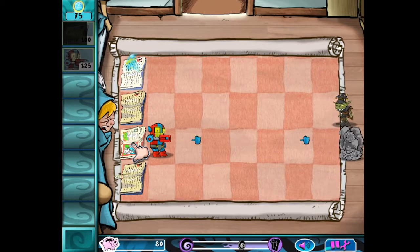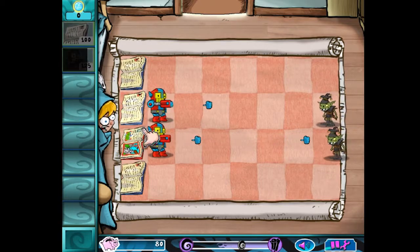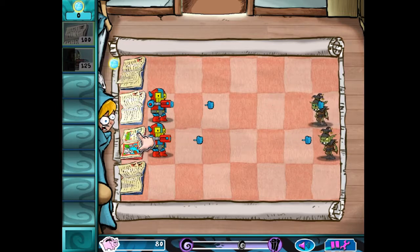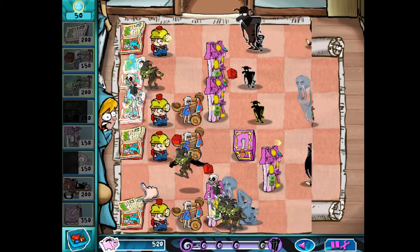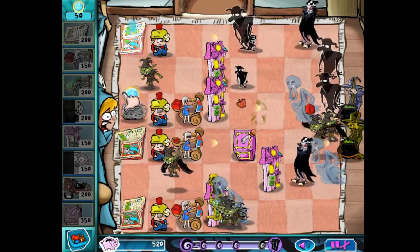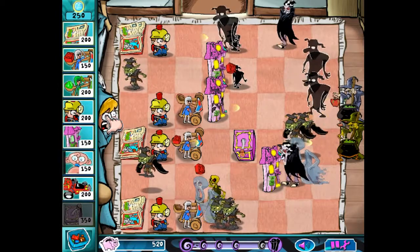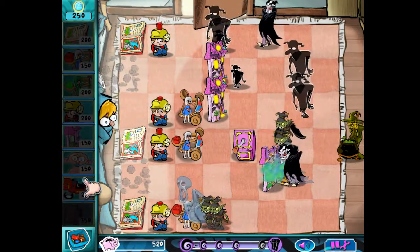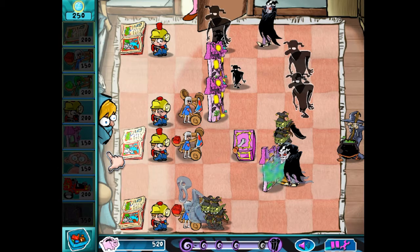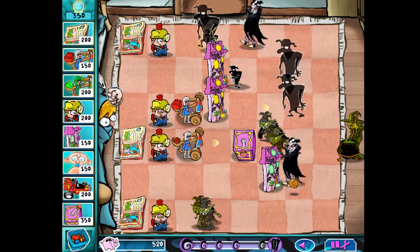I also like how there's an actual countdown to when the enemies show up. I've played PVZ so much that I just instinctively know when the zombies will start appearing, but it was pretty nice to have it for this game. Another thing that works differently is that there's no lawnmowers — well obviously, who keeps their lawnmower in a fucking bedroom? So instead, if the nightmares reach the end, your mom will show up and save you. She only does this once though — parent of the year right there. She'll help you out once, but after that you can just die for all she cares.